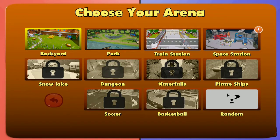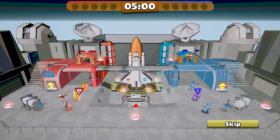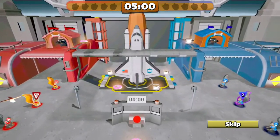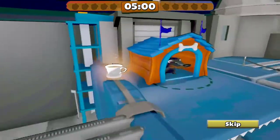We have the backyard, the park, the train station, and the space station — the space station is new, we just unlocked that one. Bring five nuts to your house.